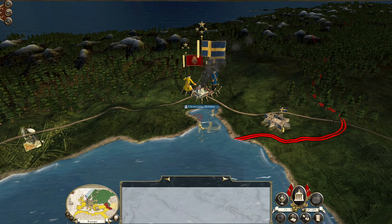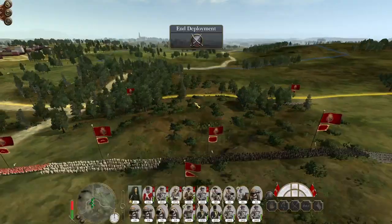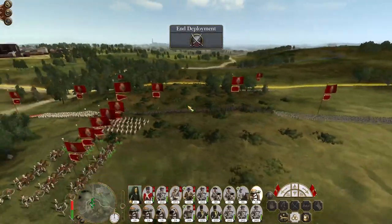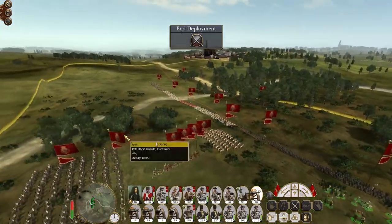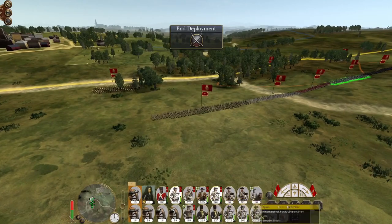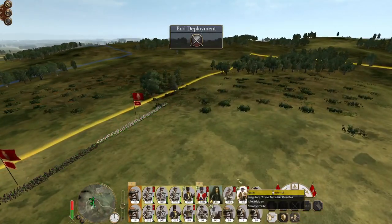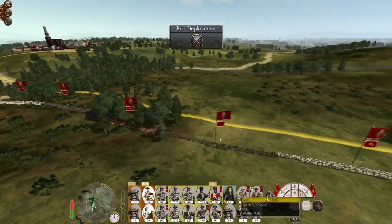Right now we have one front against Russia through the pass between the Carpathian Mountains and the Black Sea in Romania, which is quite a narrow spot. I want to open up more fronts against Russia. Taking Stockholm will be the perfect landing pad to begin invading northern Russia. And while we're doing this, we'll continue aggressively expanding in the Americas, where we are probably the most powerful faction now that we've destroyed the French.